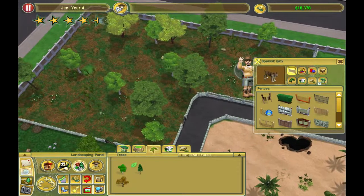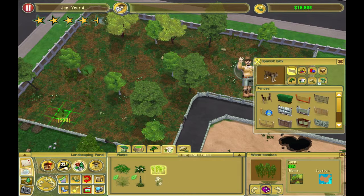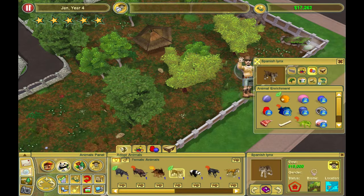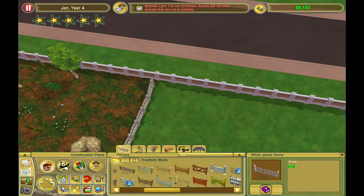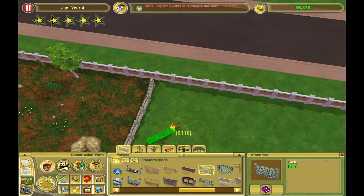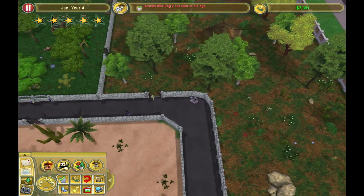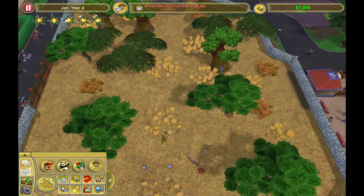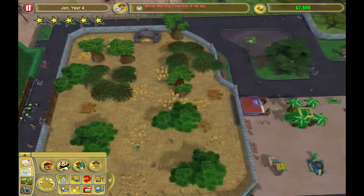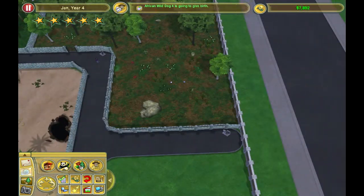We've still got room for another three exhibits, which is pretty cool. We're not doing too bad. I'm thinking about putting the Spanish Lynx in now - it's 15,000 a pop. So we'll get one in and create an enclosure - that's the word I was looking for, couldn't think of it - we're going to create this enclosure.